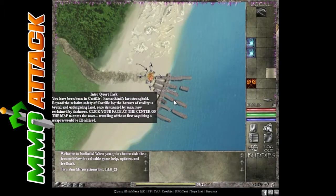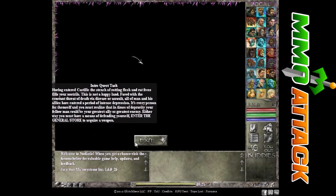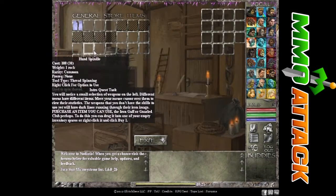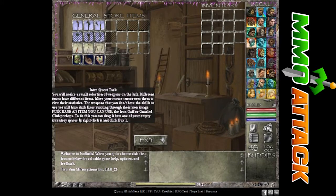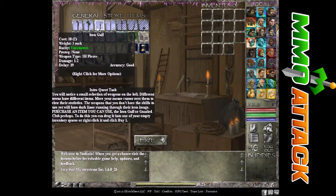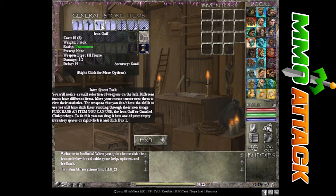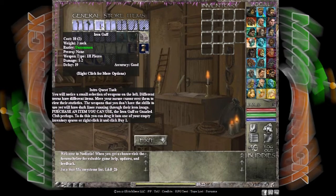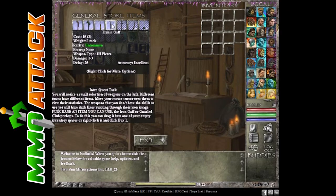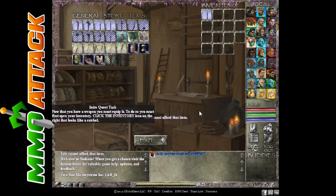There's a woman talking too, that's weird. Let's just skip her — I don't need to listen to her. You'll notice a small selection of weapons on the left; different towns have different items. Move your mouse cursor over them to view their statistics. The weapons that you don't have the skills to use yet will have dark lines running through their icon image. To purchase an item you can use, drag it into one of your empty inventory spaces, or right click it and click buy one. Dragging it seems considerably easier, so just do that.